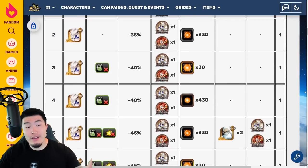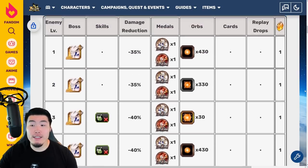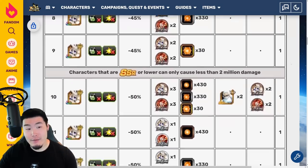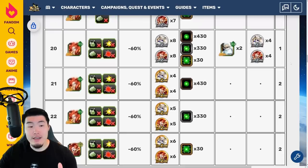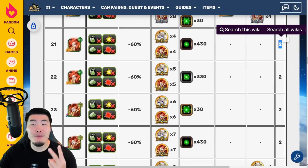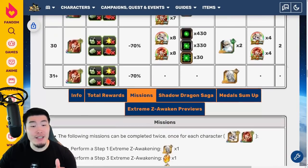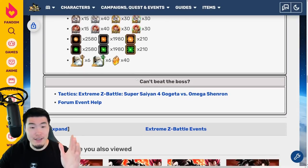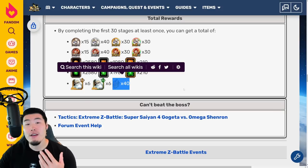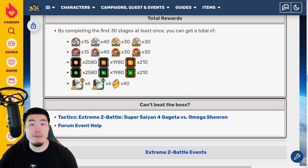For the most part, this is your standard Xtreme-Z Battle event. Between levels 1 to 20, you're getting 1 Dragonstone for every clear. Then after level 20, between levels 21 and 30, it's going to be 2 Dragonstones per clear, for a grand total of 40 Dragonstones from the stages alone, compared to 30 for the average Xtreme-Z Battle event.